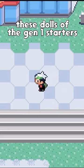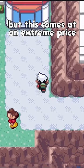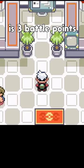These dolls of the gen 1 starters can adorn your secret base if you're able to win enough battles at the facilities, but this comes at an extreme price, as the reward for winning 7 battles in a row at the most cost-effective facility is only 3 battle points.